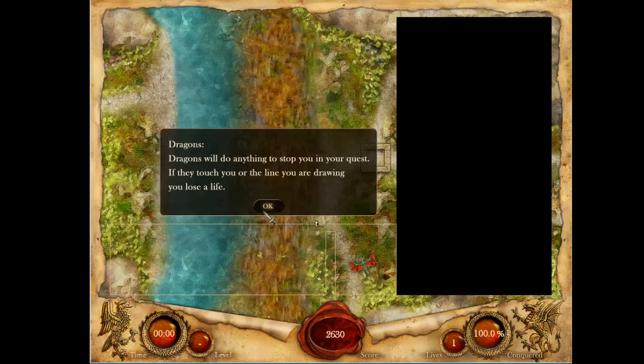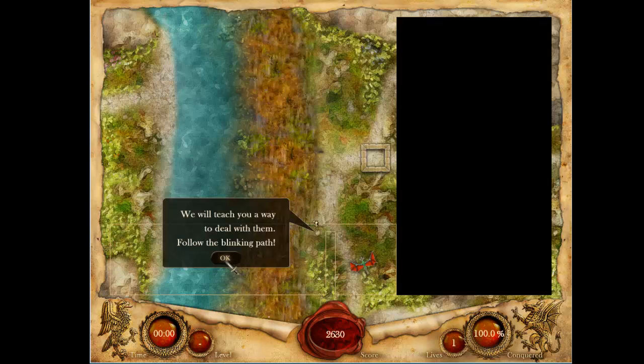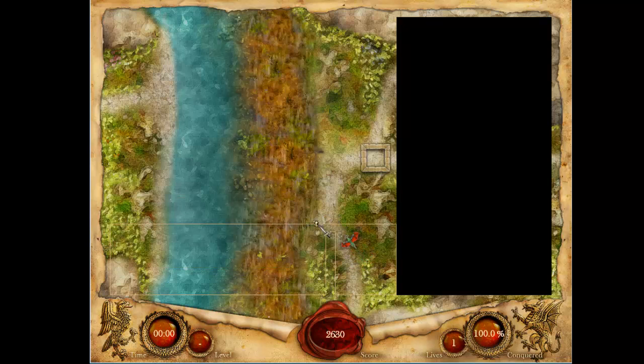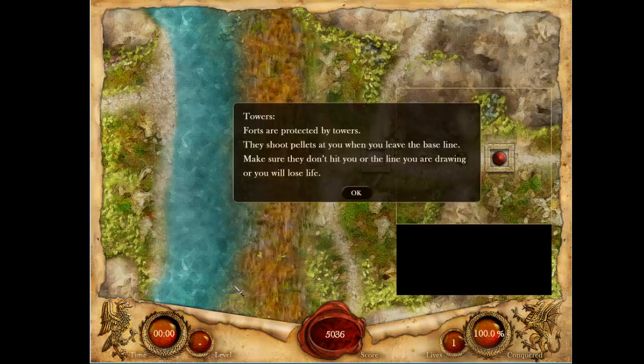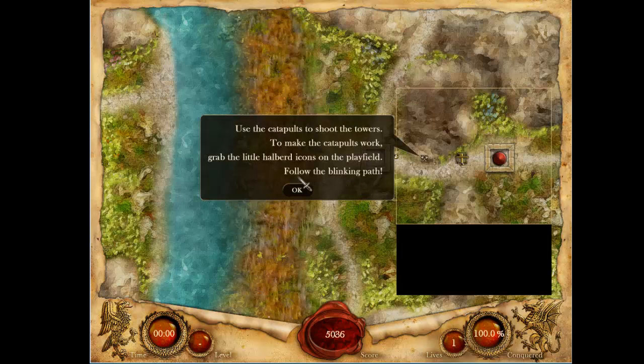Dragons will do anything to stop you in a quest. You touch one, or the line you're drawing, you lose. Follow the blinking path. Conquer the smaller half of the screen — enemies stuck on conquered land will perish. Forts are protected by towers that shoot pellets at you when you leave the baseline. Make sure they don't hit you or the line you're drawing. Use the catapult to shoot the towers. Grab the little halberd icon.